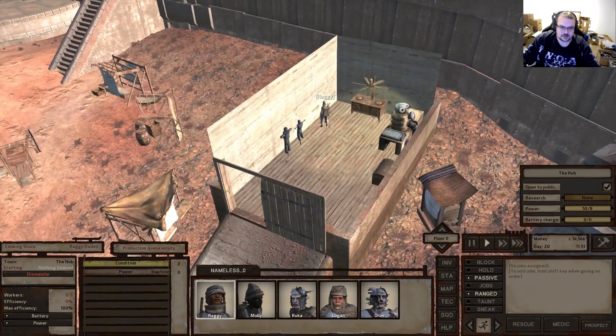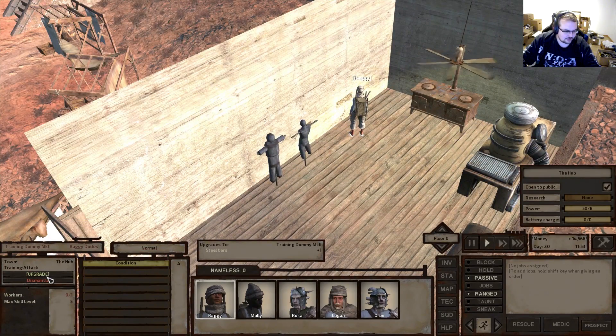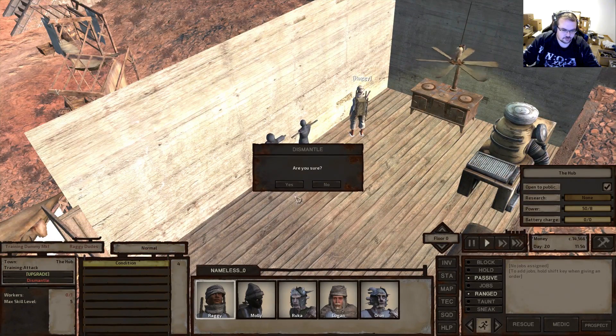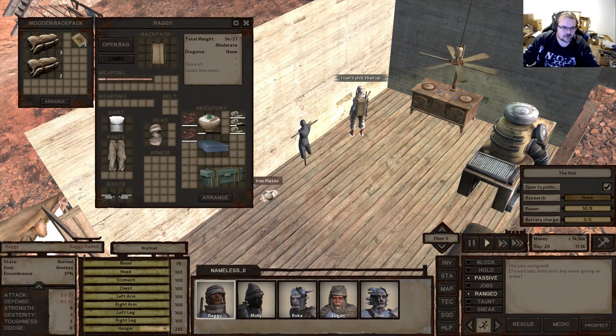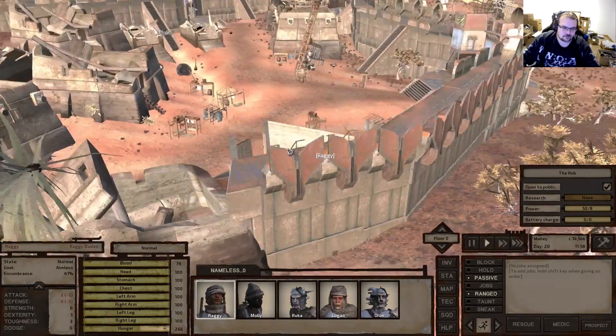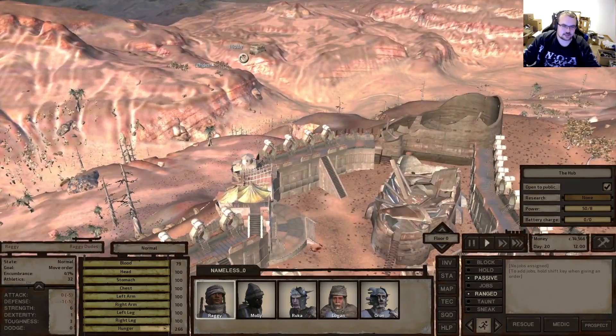Let's see what we get back if we dismantle this thing - two iron plates. I'm not even sure if that's correct, if we spent two iron plates on it or more. All right, let's get back and get them to do something.